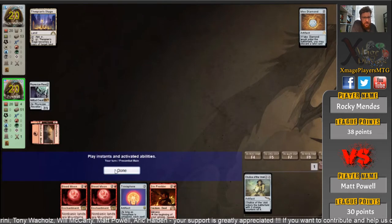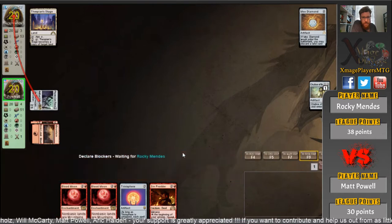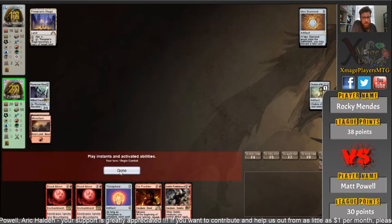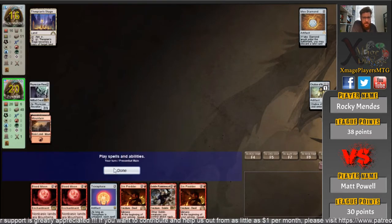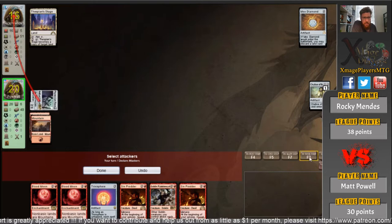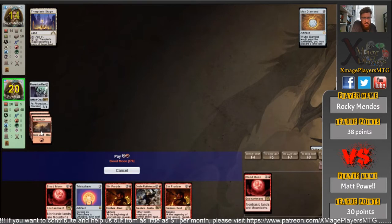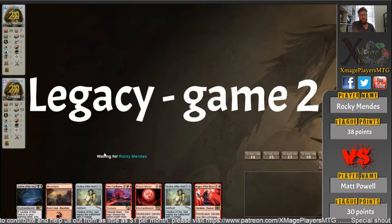I don't think Chalice has anything to do on this board. You can see the path to victory here — Rocky's missing land drops, he's dropped the Blood Moon, dropped the Rabblemaster. Game over. But Trinisphere's going to come out in sideboard, I'd suspect. So quite a bit of changes will happen sideboard — there's the Mountains, there's the Blood Moon. I don't think Rocky can beat this game one. He can't, so we're going to game two.